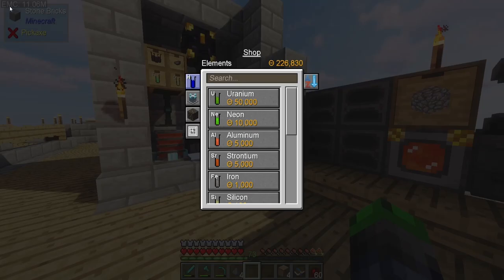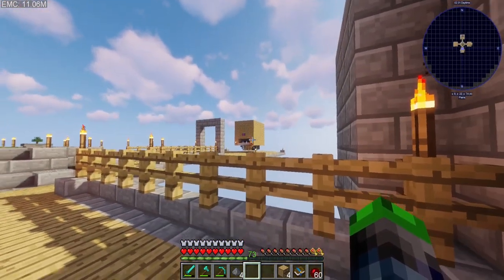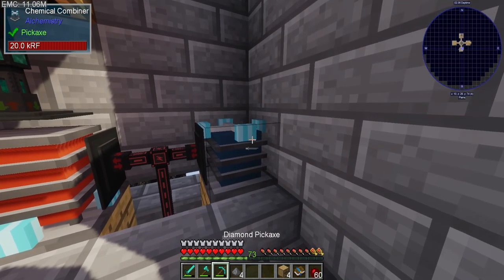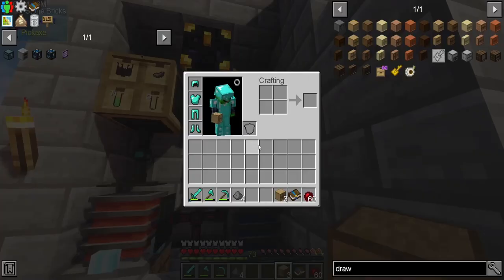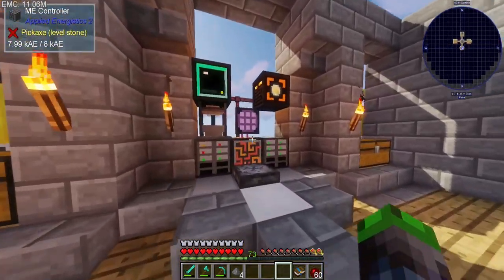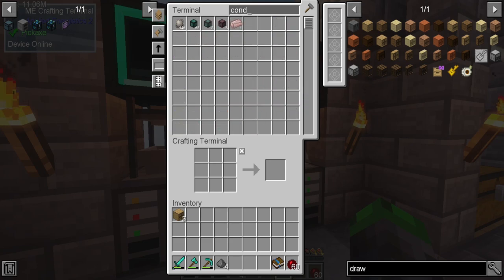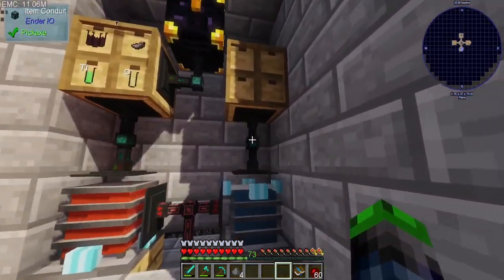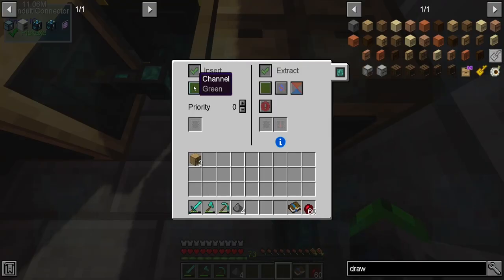I do have 222,000 dollars because of the system we set up over here to automatically sort all of our stuff — that's freaking amazing. We're going to use this conduit here. This will be on insert on grain, extract on brown; and this will be insert on brown, extract on green.